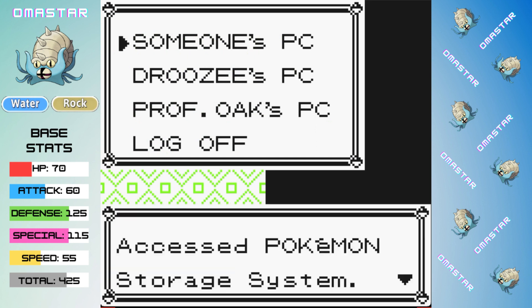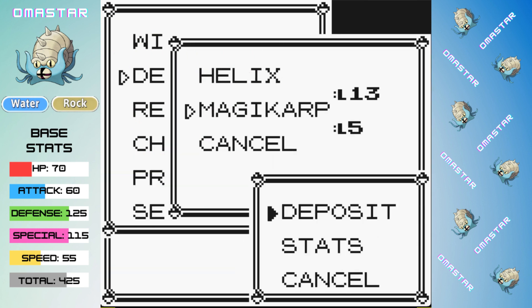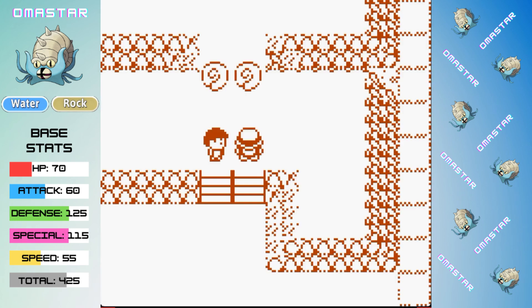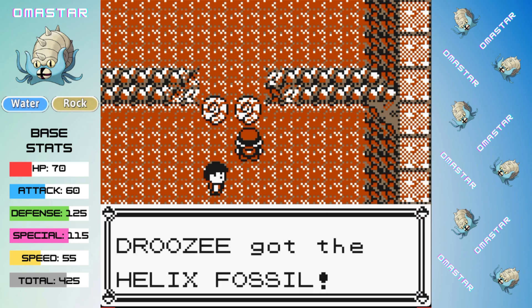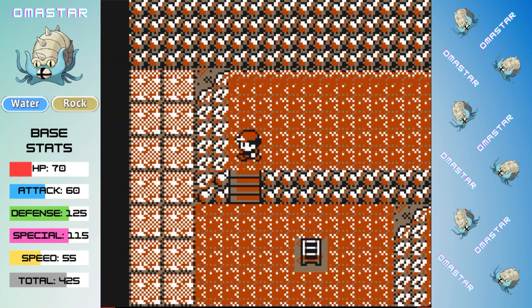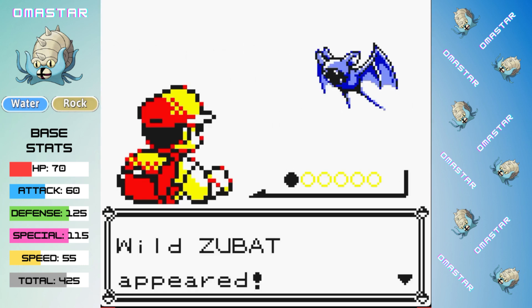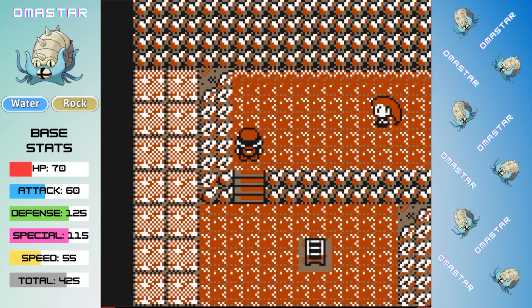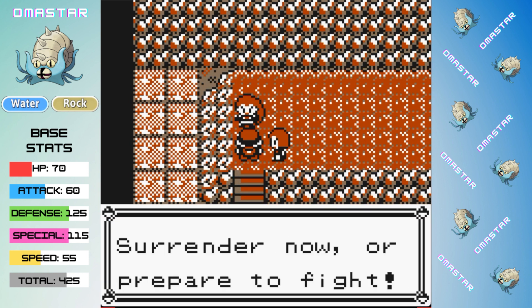With our fish safely in a computer as it should be, we make our way into Mt. Moon, which is normally a fairly boring part of the run, but today we have to highlight the fact that we obviously take the Helix Fossil. We have to show off our loyalty to our Omanyte brethren here. On the way out, you'll notice that we got poisoned in the Super Nerd fight.